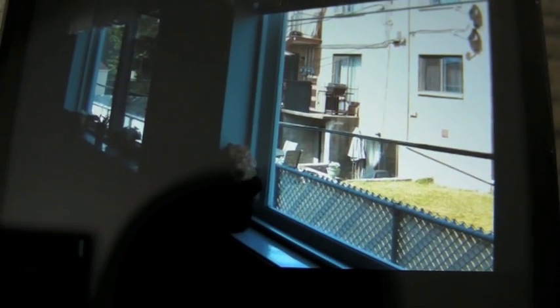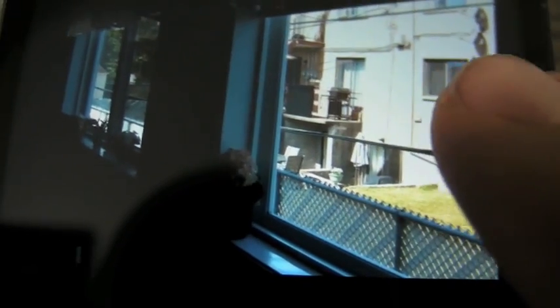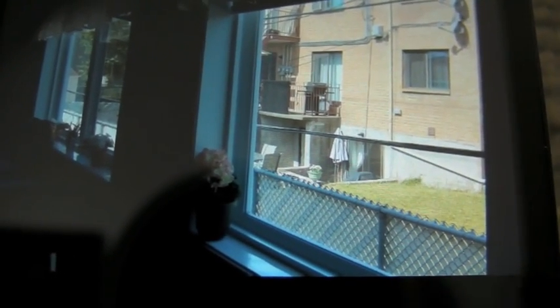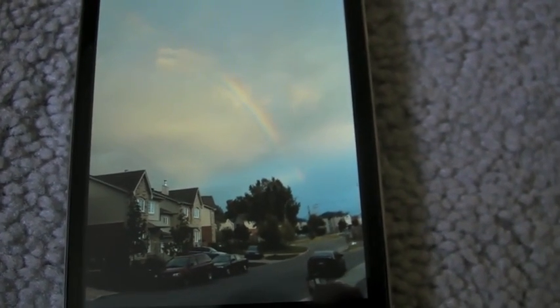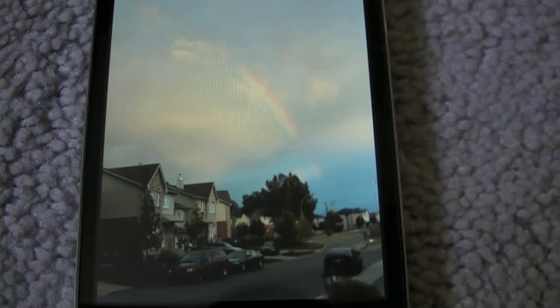Here are a couple of examples I took. This is in a dark room looking at a bright window — you can see the building outside looks kind of white and washed out, and you don't really see any detail. But if I flick over to the HDR version, you can see the color of the building and the texture of the brick — it pulled all that detail back in and it's not overblown anymore. This one is a picture of a rainbow and you can see the houses are kind of dark, but when I flip over you see much more detail in the shadow areas.